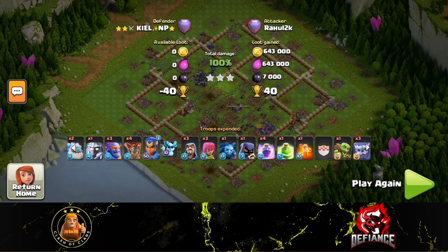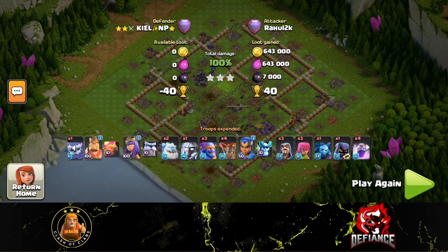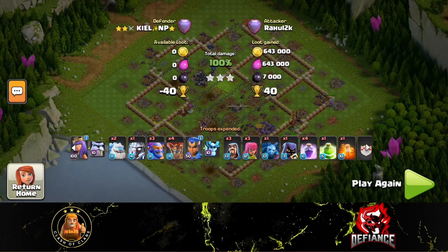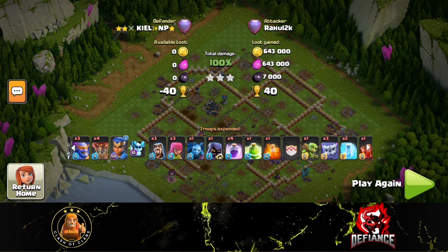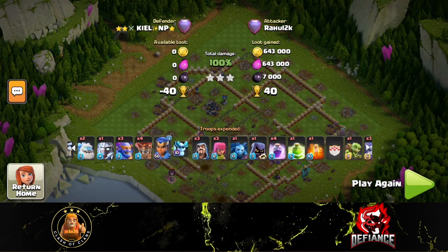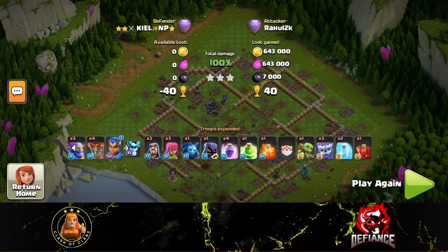I'd recommend you guys try it out — I'll have the army link in the description. There are two variants: one where I replace the three wizards with a witch, which you can do if you find it better. It's just too easy now. I'll keep using this for the next few days in legends — this is just a throwback moment for me, I miss town hall 15 so much. I might upload some live legend videos using this attack because I'm doing it on both accounts. We've shifted away from fireball, so let's just keep running this one. See you guys in the next one.